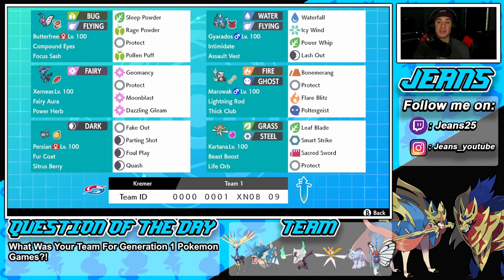Alolan Marowak is right next to him with Lightning Rod ability, really used because of its ability — it's going to protect Xerneas really well and counteracts Regileleki who is so huge in the meta right now. It has Thick Club ability, Bonemerang, Protect, Flare Blitz, and Poltergeist for the moveset. Another great thing: if the opposing team runs a Trick Room, we can bring this Pokemon in because he is an absolute beast in Trick Room — slow but hits like a truck.